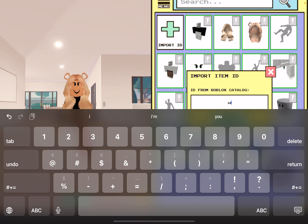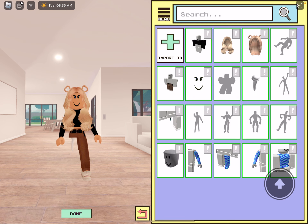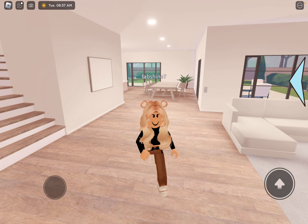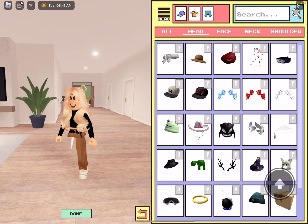The next one — the code is 1257753798. And this is the white cord blocks. This one kind of looks better with my outfit. You can choose which one you want to do.